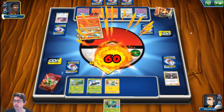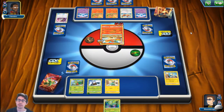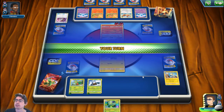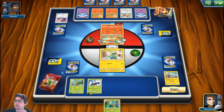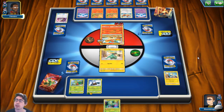Citrus Berry is also getting a minor change — it now also procs at the end of each turn. Again, this is a bit of an ease-of-access change. It clarifies when things happen, and that's always a good thing.